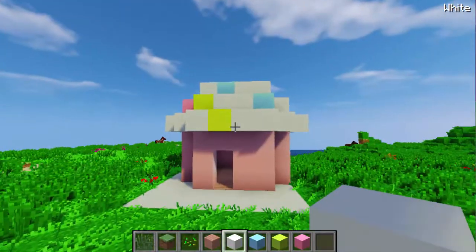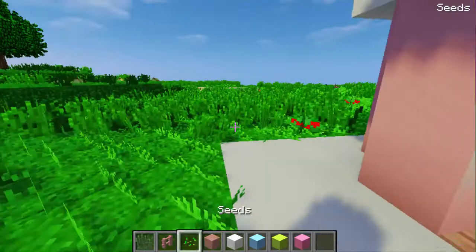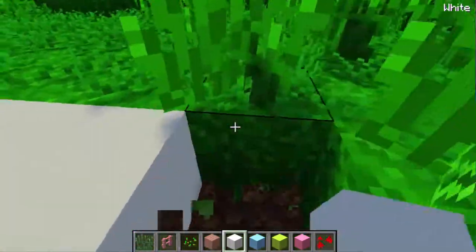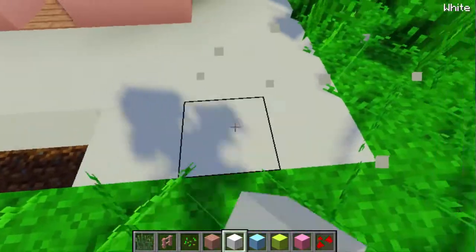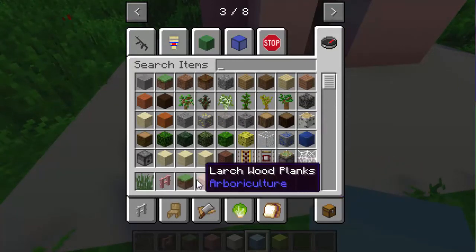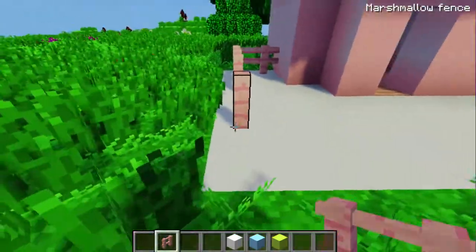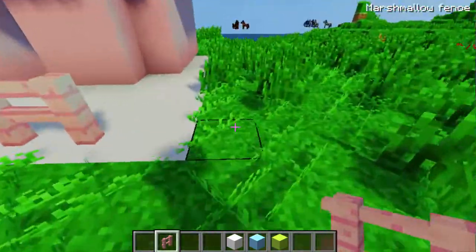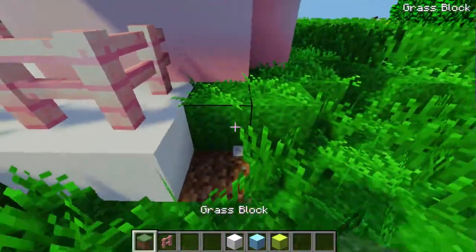It kind of looks like a cupcake — maybe I should put like fences. Oh my god, marshmallows! There are marshmallow blocks in this mod, I didn't even know that! Let's make it a little bit bigger so there's actually space. I always put random blocks in my inventory that I don't need. The marshmallows are so cute — okay honestly that doesn't really look like a marshmallow, but it's kind of cute.